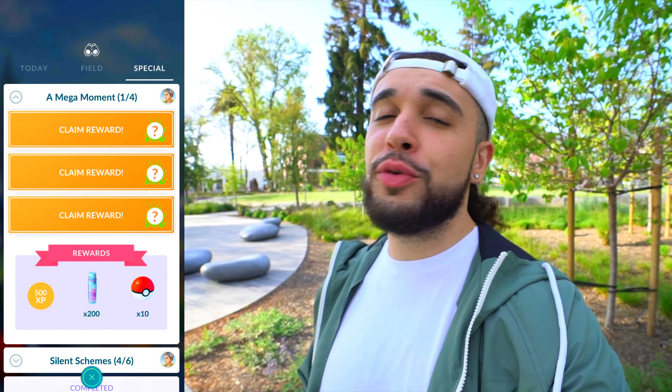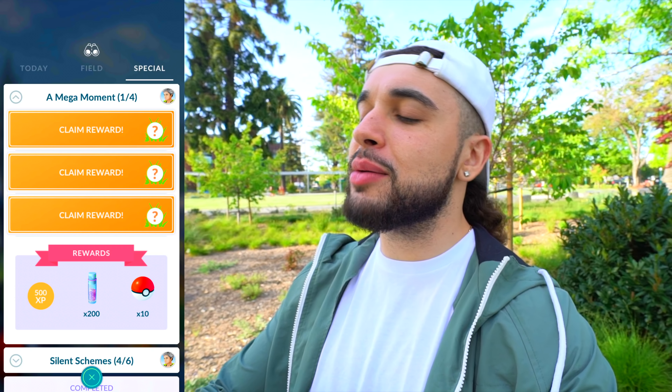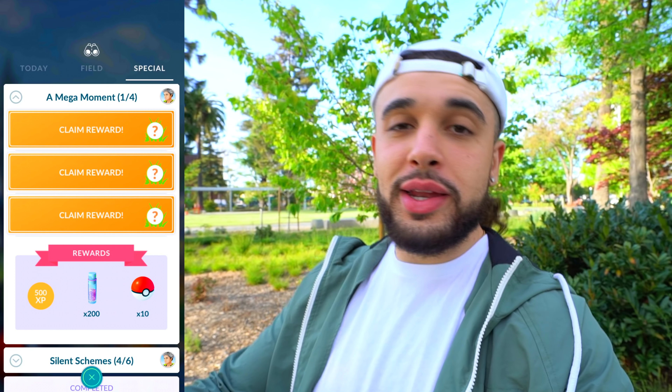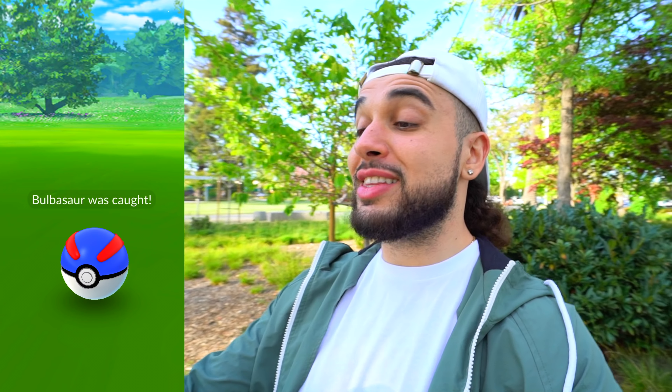First things first, I want to start moving through the special research. A Mega Moment special research is available — it's a four-stage research. The first reward is a Bulbasaur. This is such an important event if you guys are looking for Mega Energy because it is available through field research tasks. There's a lot of good ones, and I'm sure I even have some on me that I can show off.